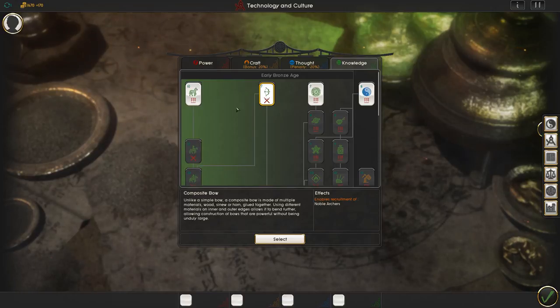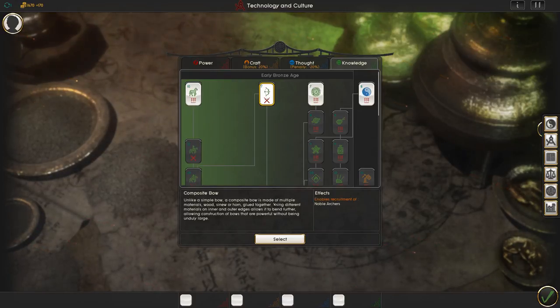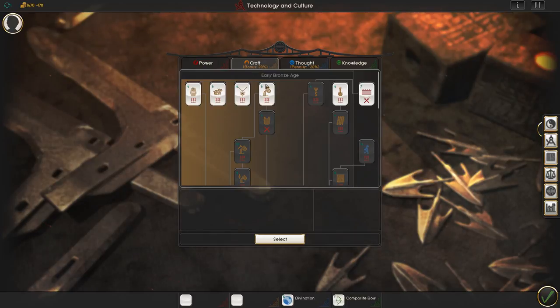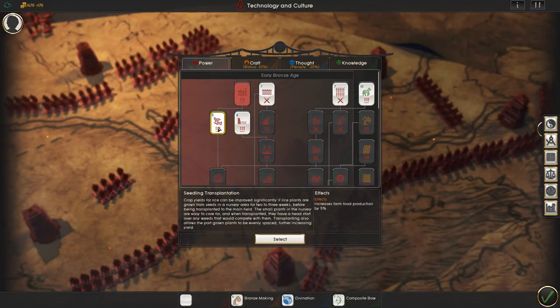One thing I need to show you: you're going to research something from each of the four tech trees all at once. So for knowledge, we'll research the bow first. For thought, we'll go with divination. For craft, we definitely want to work bronze. And for power, we'll go with seed transplantation. Now you're researching each of these every turn — and that's pretty cool.